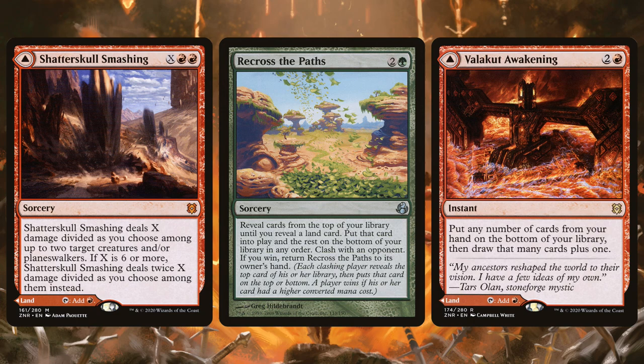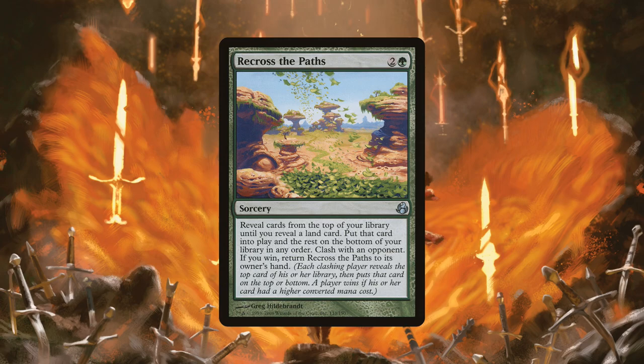Now this might seem like a weird card — after all, we have no lands. But the catch is you put the revealed cards on the bottom of your library in any order. Since you have no lands, when you cast it, you're going to reveal your entire library. You pick up your deck, you reveal your entire library, then you put them back in any order. So Recross the Paths is literally three mana to stack your deck — rearrange your deck in any order. It's practically cheating, except it isn't, because that's just what the card does. Three mana, reveal your deck, put them back — there is no bottom because your entire deck is revealed — in any order. Stack your deck.